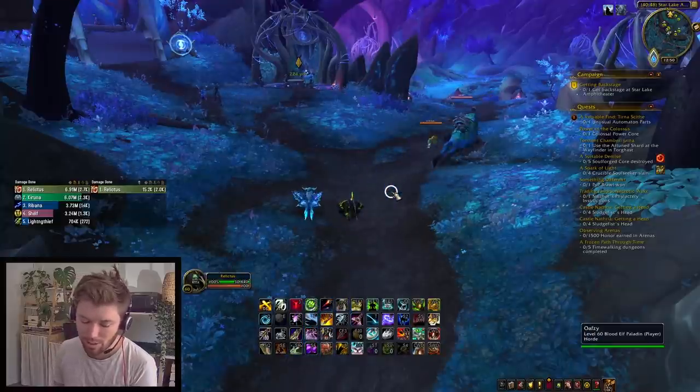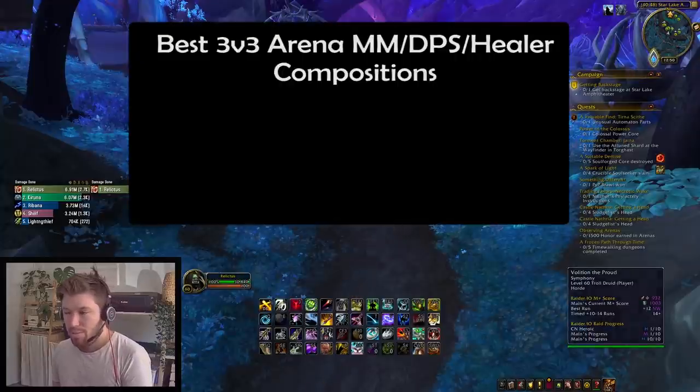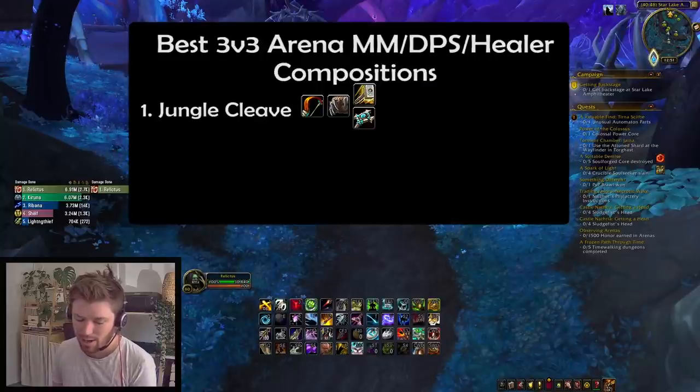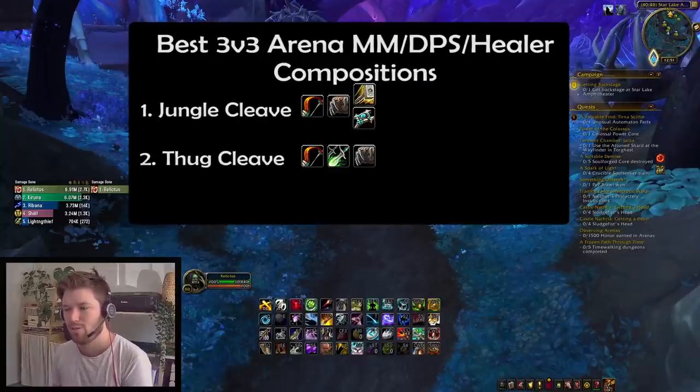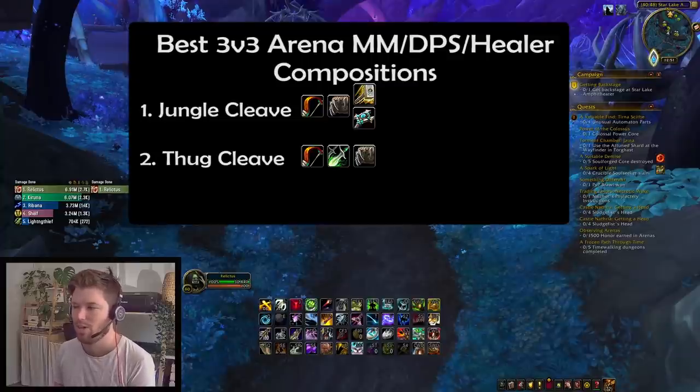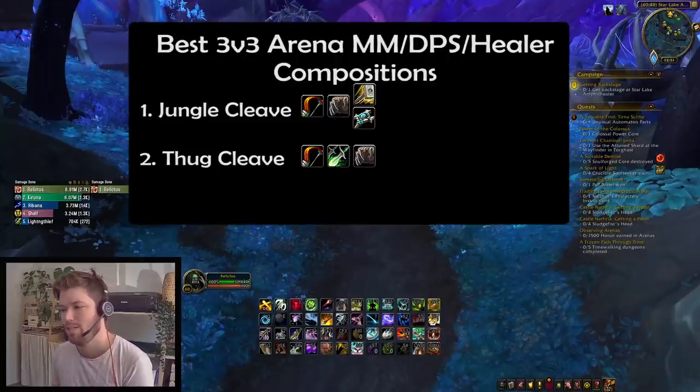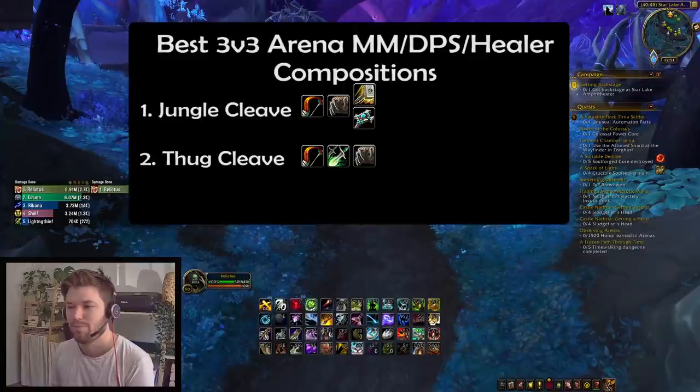Now looking into the best 3v3 teams: Jungle Cleave is the best — the synergy with Feral Druid is good in both twos and threes, with all the hybrid tools that class brings. After that, Thug Cleave — Rogues are in a great state, they're not sharing any diminishing returns. Having a healer to fall back on when you make mistakes is handy, but it will be hard on the healer to keep you up given how squishy you are, so play defensively and avoid damage when possible.